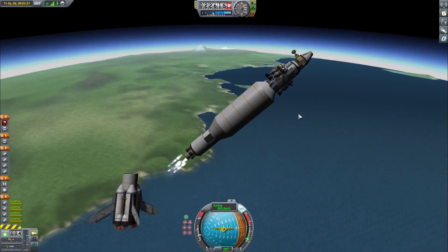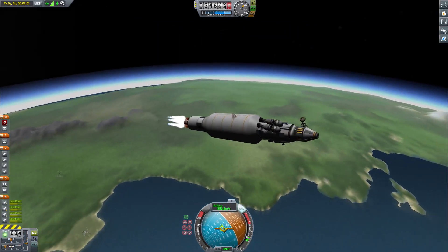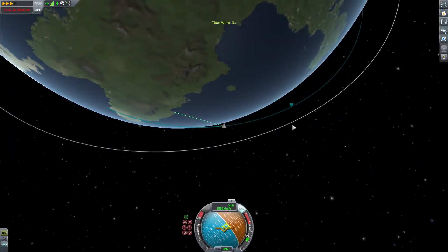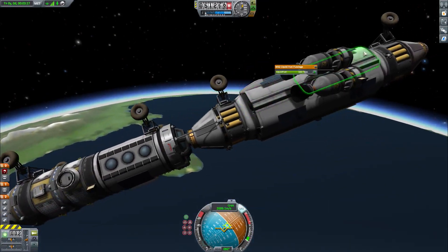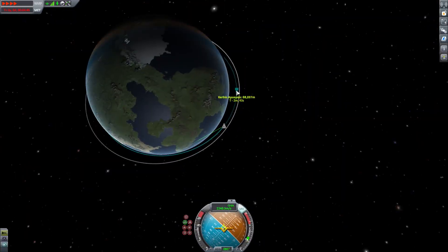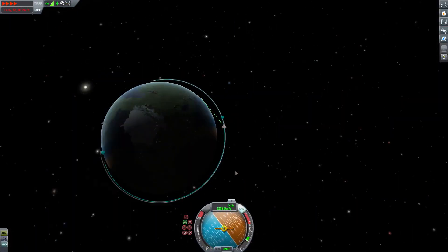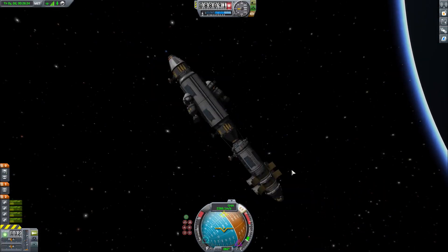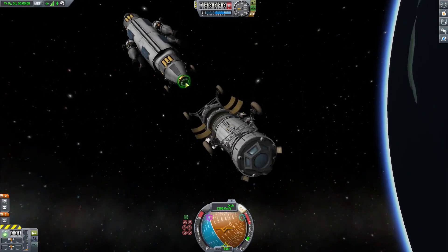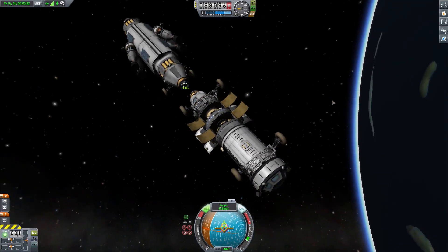Okay, detaching the booster, and now we're on the second stage. At the end, I'm actually going to use the tanker itself as a third stage to get into orbit. Finally, we're going to undock the command module and then reverse it around and redock it again.